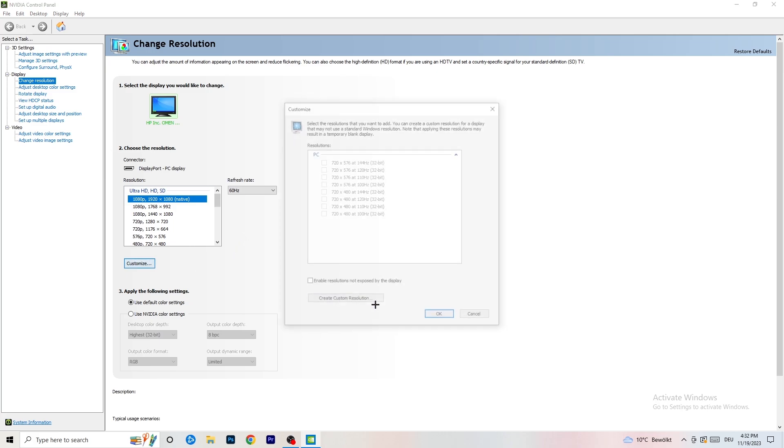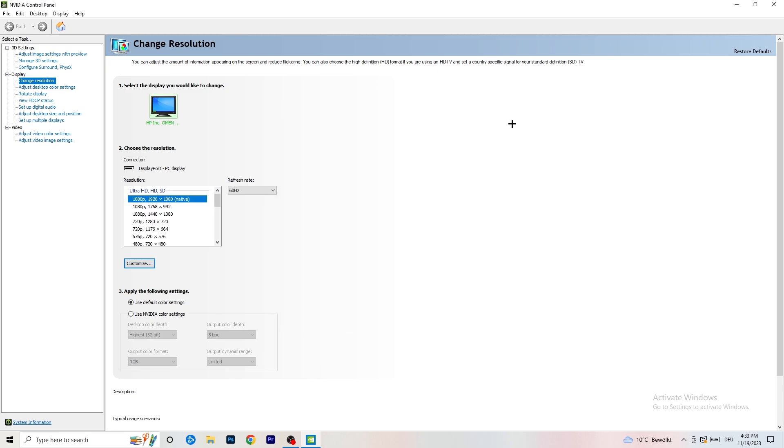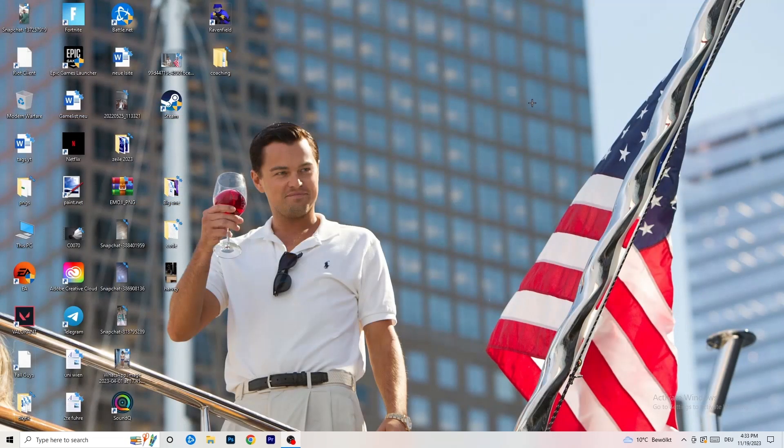What you'll do is click on 'Customize', then 'Create Custom Resolution'. Enter your in-game resolution — for example 1440x1040 — then go to scan type, set it to Progressive, and change the standard to CVT Reduced Blank. Click 'Test' and this will apply the resolution to your display. I won't do it right now because it would destroy my recording, but you will do that. Afterwards, close the control panel.